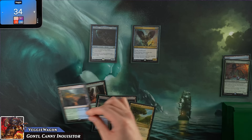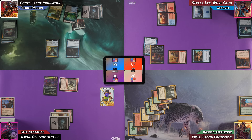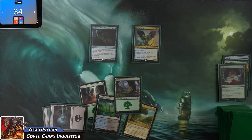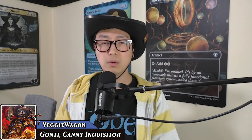Airball plays a Hinterland Harbor and casts Nature's Lore to search for a Forest. He then plays Nature's Will for four: an enchantment where whenever one or more creatures deal combat damage to a player, tap all that player's lands and untap all of Airball's. He explains that the pre-con needs a lot of mana and Nature's Will solves those problems immediately. Airball goes to combat: Grazalax hits Bobby, Baleful Strix hits Airball, Airball untaps and draws two cards.